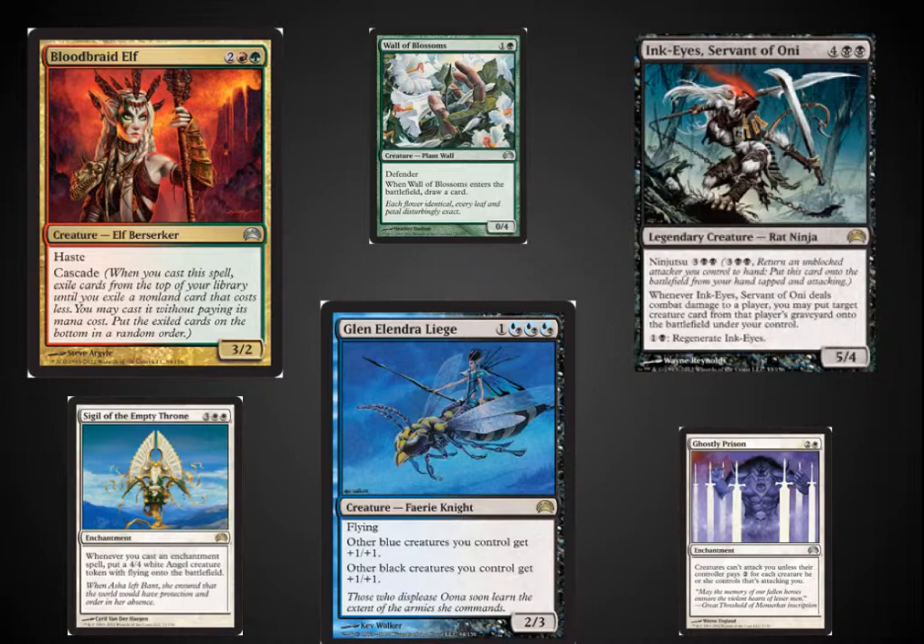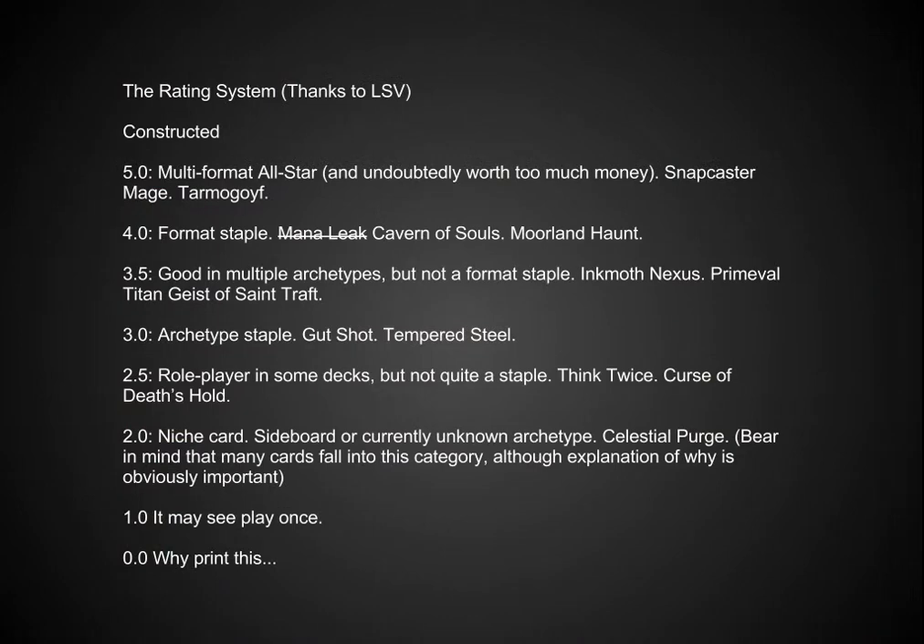I was happy to see cards like Ink-Eyes, which is $10 in and of itself, or Ghostly Prison, which is a staple in EDH decks, get printed as part of these. Bloodbraid Elf was also nice to see as a 2-of, considering that he is a staple in Modern, which helps keep the Modern format accessible to people. But what I really want to focus on is the new cards that are causing a lot of excitement in the Eternal and EDH environments.